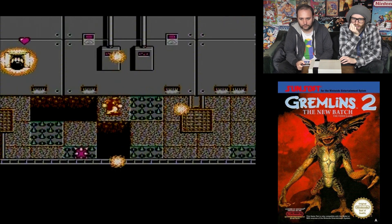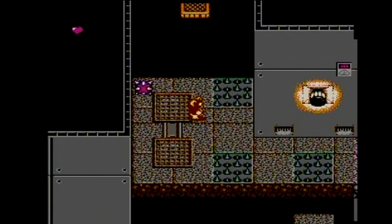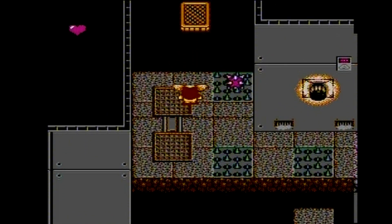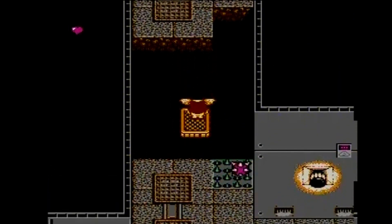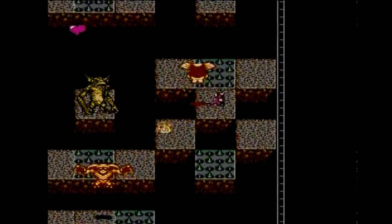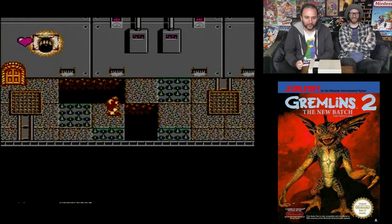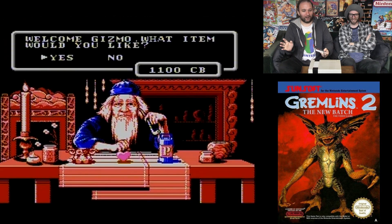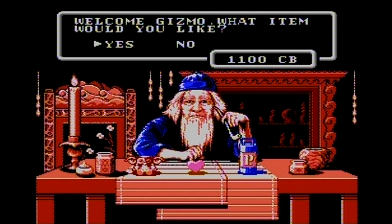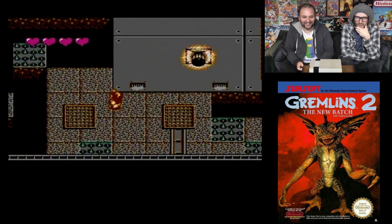Oh God, one hit. I need to be more careful. I think there might be a bunch of enemies on the other side of this. What do I buy? Hearts? Yeah — it's full health. Not that that actually makes sense in English. Welcome, Gizmo. What a fluke!